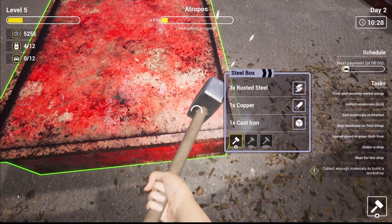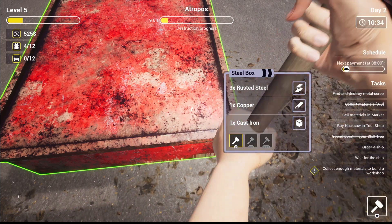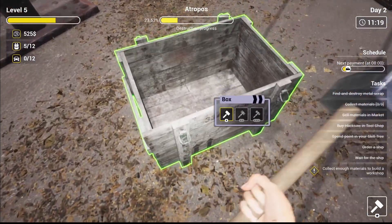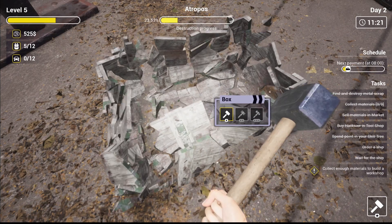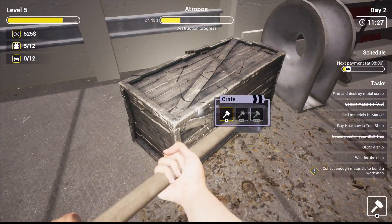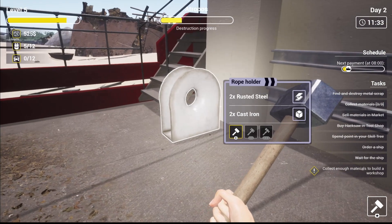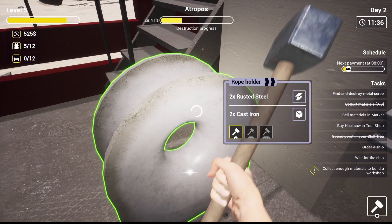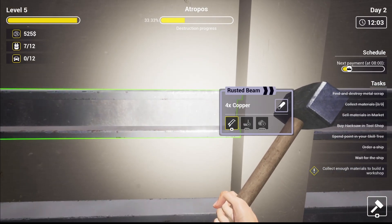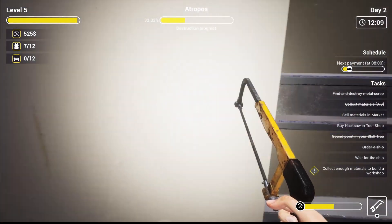We'll do more damage now apparently. Health and safety first — getting all of this junk out of the way. Doesn't take much to smash these up, a little bit of time but not too much. What do we need — 10 copper and 15 rusted steel. We've got 10 rusted steel and three copper — need to find some more things that have copper in them.